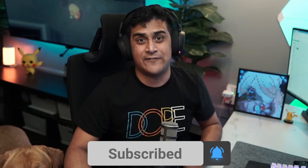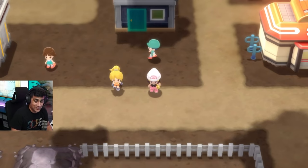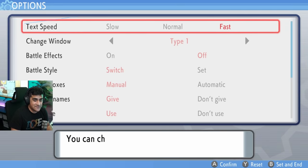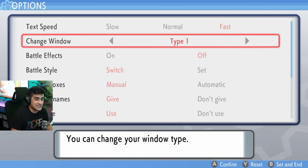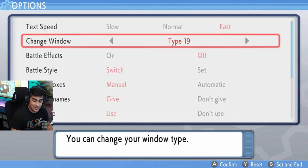Make sure to hit that like button if you're excited for the launch of this game. The first tip is actually really big and can impact your whole experience. Go inside the menu, go to options, and you can adjust the text speed to make the game faster. They have 24 different types of windows so whatever you like you can pick.